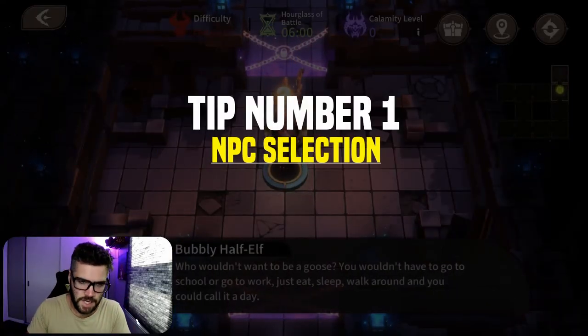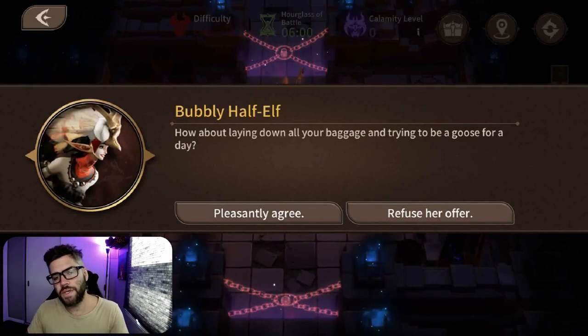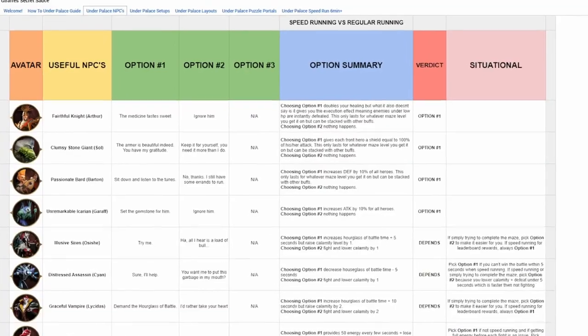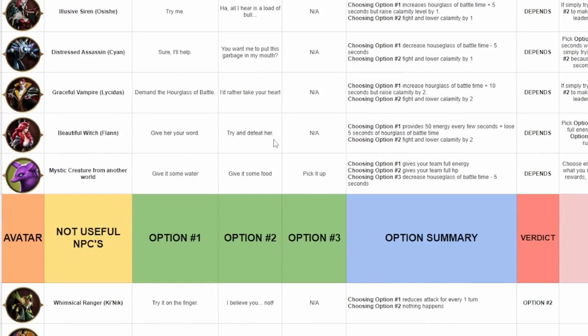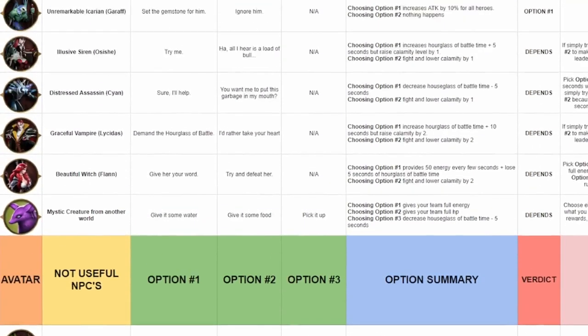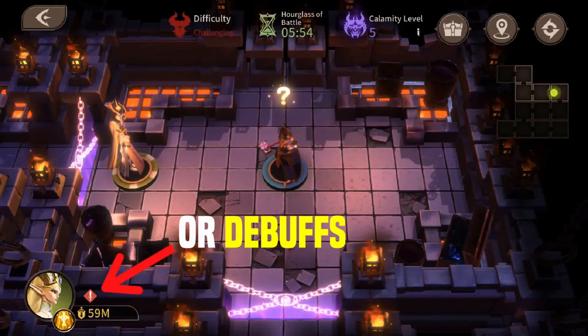Tip number one: NPC selection. Honestly a lot of the NPCs in this game mode are terrible for you — they give negative effects. It's important to know which ones to interact with and what the outcome of your decisions will be. I've compiled a list of what all the NPCs do in a Google document, which will be in the pinned comment down below. It's faster for me to update until I release the video and I can make changes easier. For this tip I'll only show a couple NPCs I consider very important — the rest you can refer to that Google doc. Just remember NPC buffs only last for that maze level you get them on; they will be gone when you go to the next one.